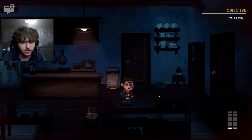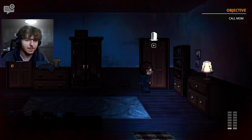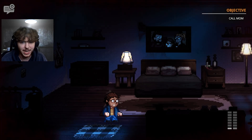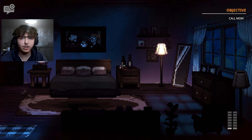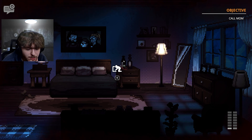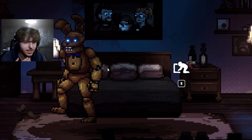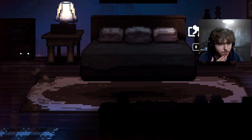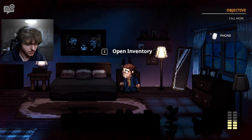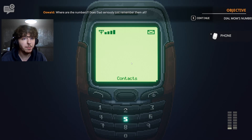We sneak into the bedroom. The phone is on the nightstand. The creature is lurking — we hide as it nearly checks under the bed but walks back out. We grab the phone. Opening the inventory with I and pressing E opens the phone, but we need a number. Dad doesn't have contacts saved — we need to find mom's number written somewhere in the house.